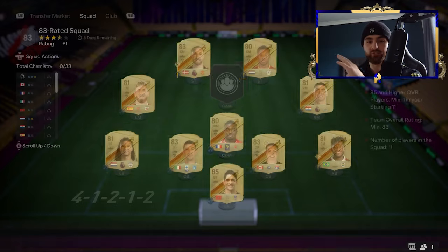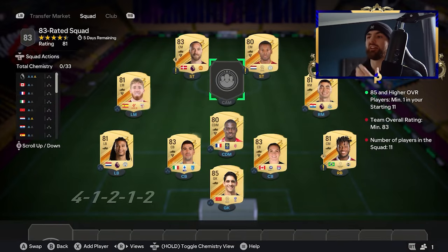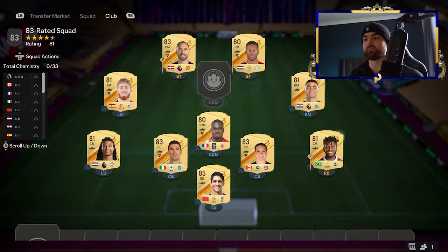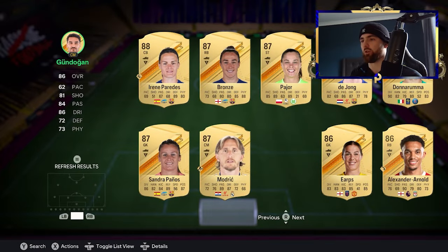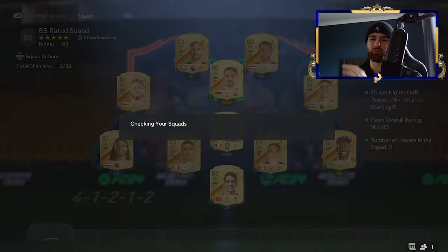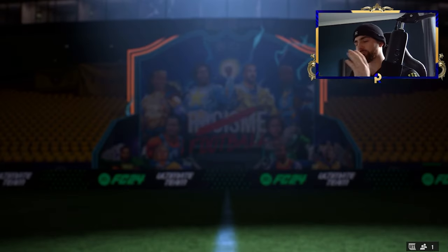Our next step will be to go and get ourselves a team of the week, because realistically it's very easily done via the team of the week SBC — it's not an expensive SBC to do. You need an 85 or an 86 along with this team. Let's just pop in an 85 and see if that fits — it might need an 86 with the squad I've got. There's pretty much a negligible difference at this point.